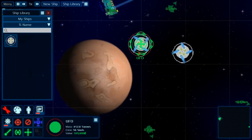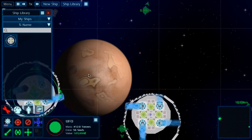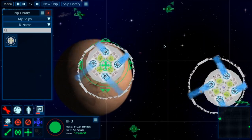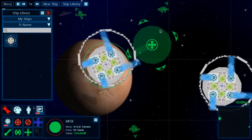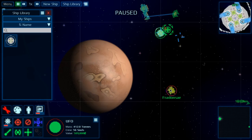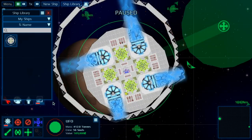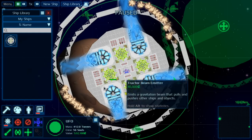Another thing is you have a thruster but you cover it up with armor more than you should. The UFO thing goes off center, unfortunately. So you have to spawn another one. Still pretty cool, I guess.